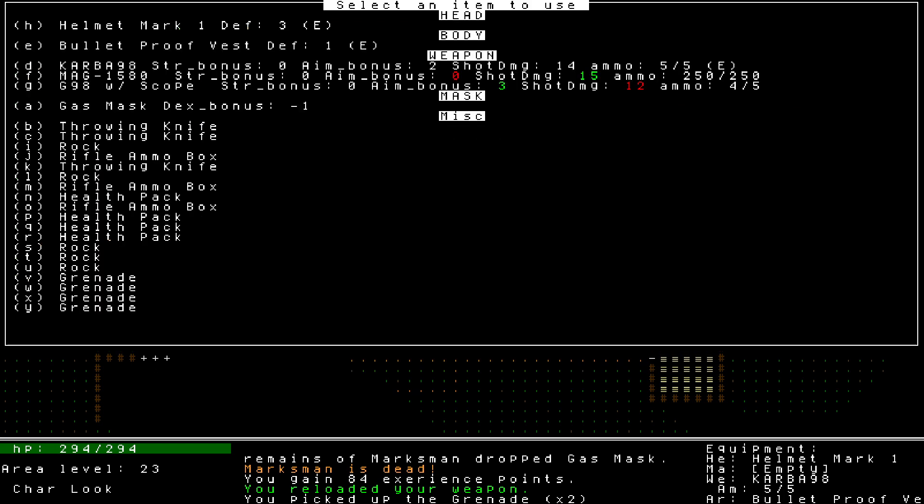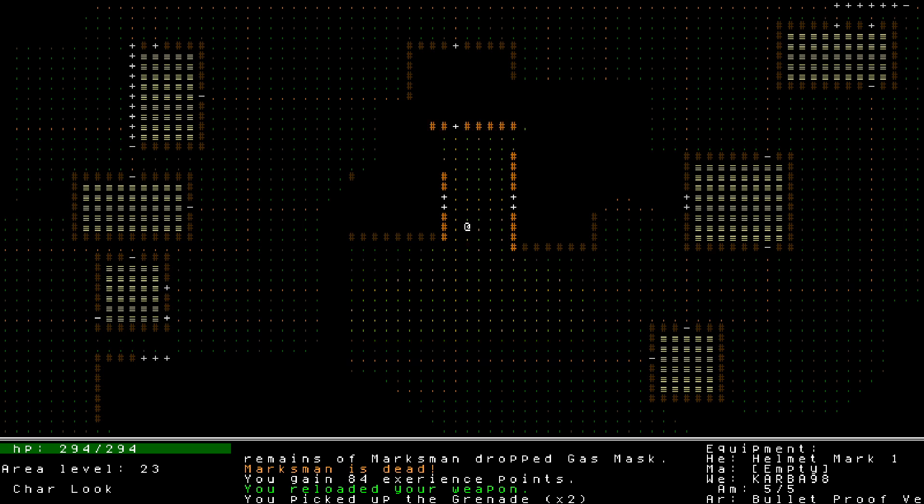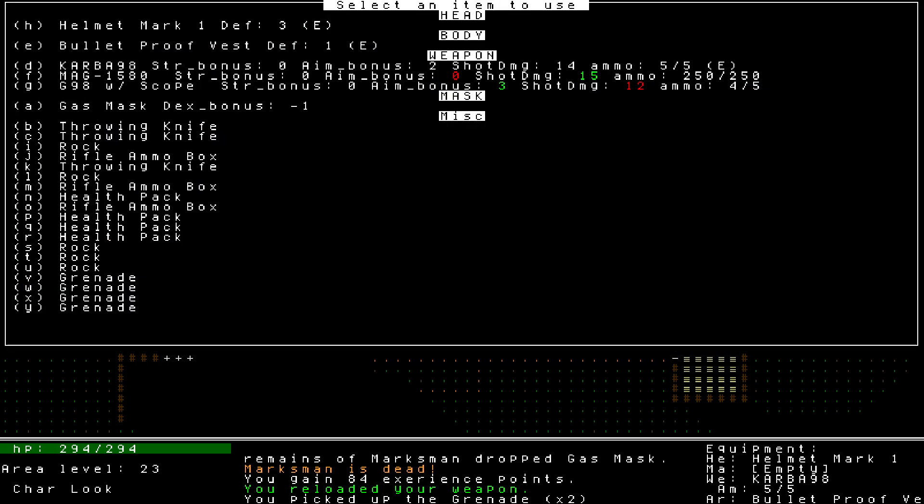Alright, let's get my inventory set. Do I actually drop this G98 with the scope? I can't replace it - the marksmen are using worse weapons currently. I think I like the Karabiner 98 for now because it does more damage. I'm kind of hoarding - also expecting if I drop this, someone in the comments will say the three aim bonus over two is a massive advantage I'm currently unaware of.